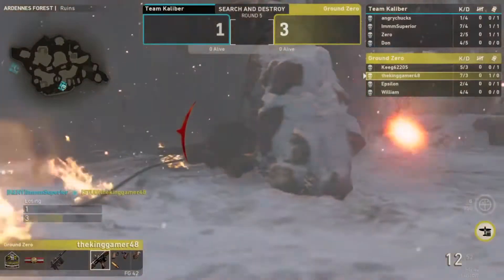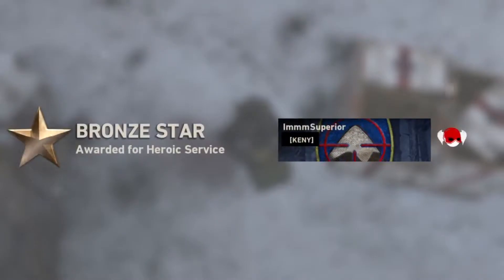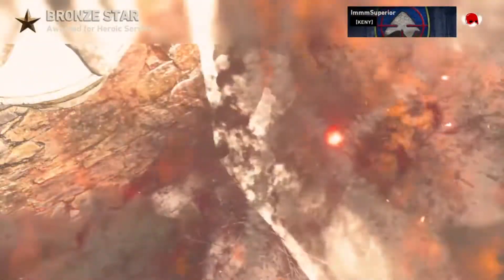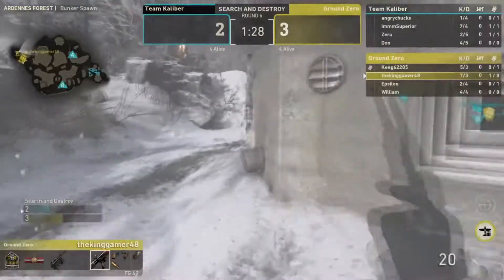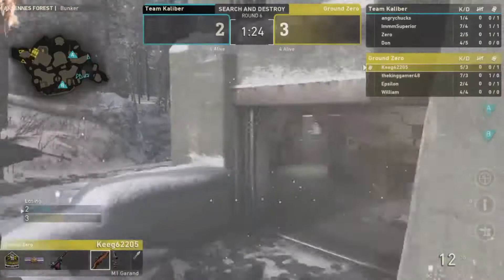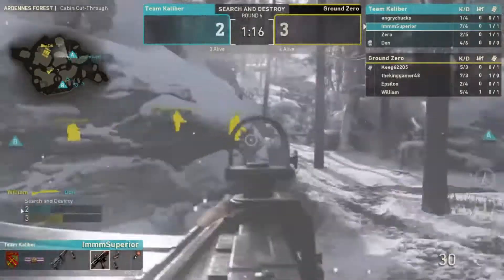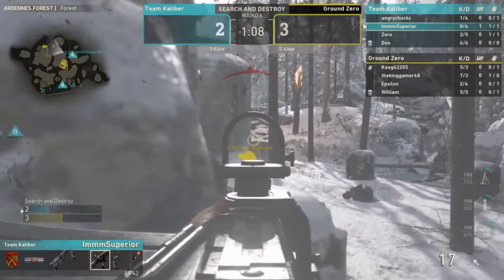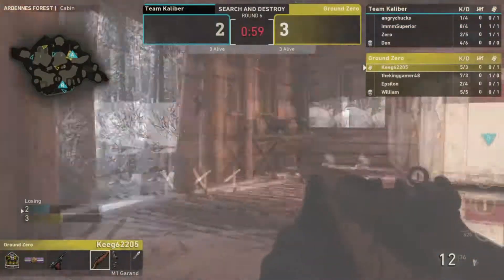How did Ground Zero let that happen? Study didn't play that well — he spent too long waiting for the right opportunity, and that was their downfall. Watching the replay: Kenny plants while Parasite doesn't spot him at B. From behind, Kenny cycles through — Parasite somehow doesn't see him. Incredible play.